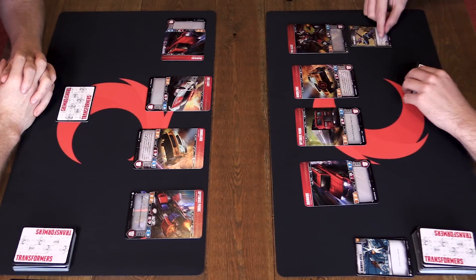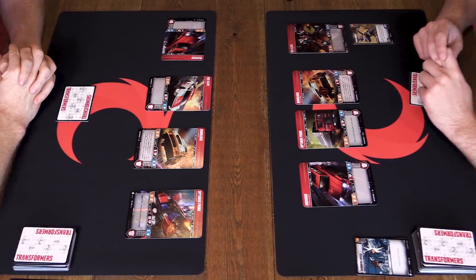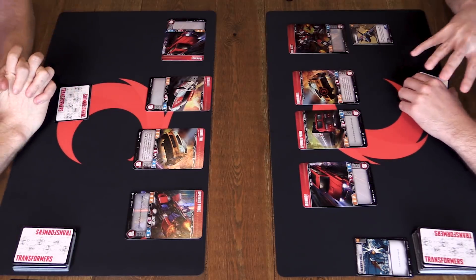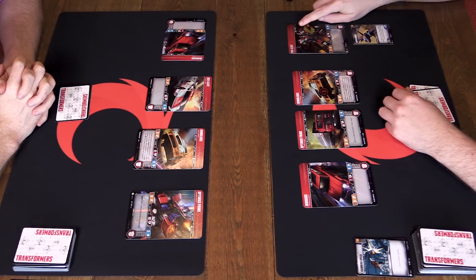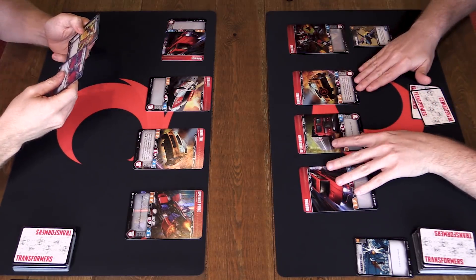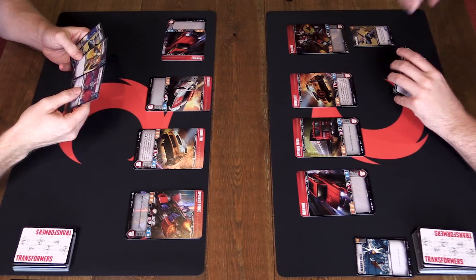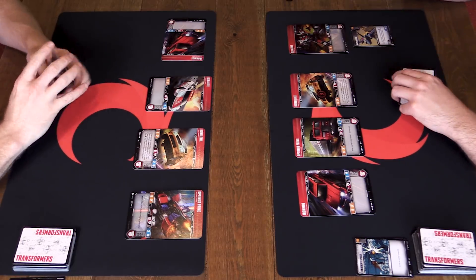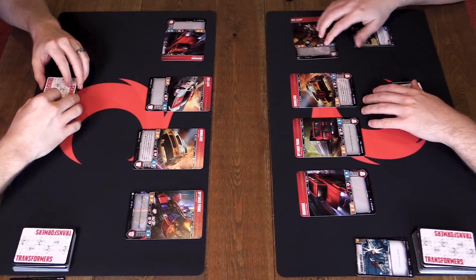The one card I'll play is called Rapid Ascent - an armor upgrade. There are three different kinds of upgrades, and each Transformer can have one of each kind. Rapid Ascent says when attached to a ranged character, my opponent chooses a card from their hand and scraps it. It also gives a static plus one armor. Then I'll go ahead and attack with Red Alert, who has a five attack in bot form. I'm attacking Ironhide since he's the only tapped character.